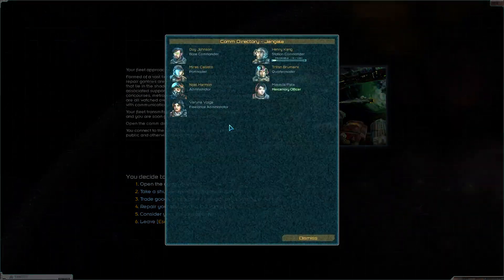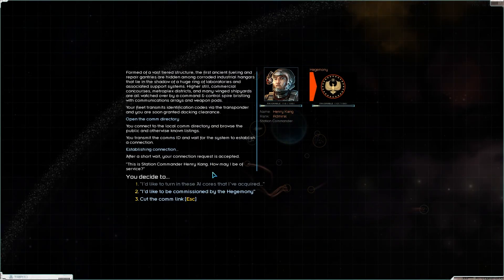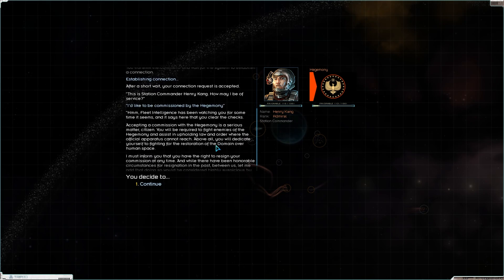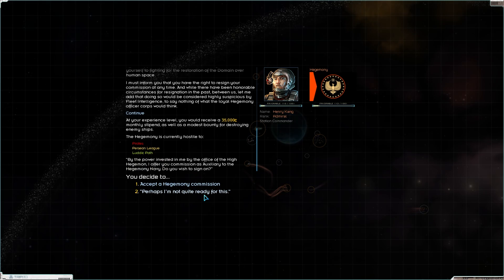Okay, open the comm directory. We've got a station commander and a mercenary officer. I think I would like to be commissioned by the Hegemony — this seems like a good way to play it as a first time. The commander has been watching us and says we clear all checks. We would receive 35,000 a month as well as a modest bounty for destroying enemy ships. The Hegemony is currently hostile to pirates, the Persian League, and the Ludic Path.